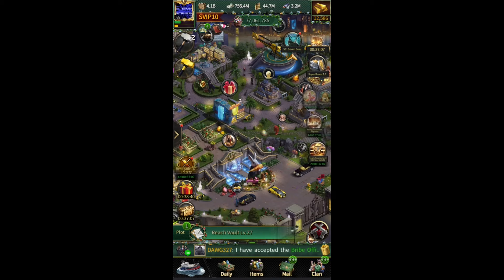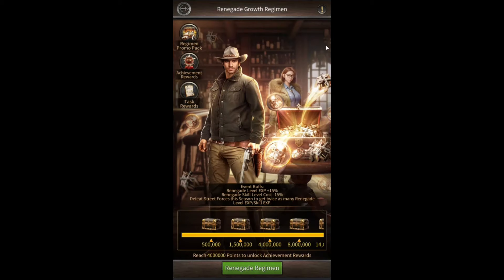In this video, I wanted to talk about the Renegade Growth Regimen event. This event is pretty straightforward. Whenever you use Renegade Experience to level up your Renegades, you'll get a 15% buff. And whenever you upgrade your Renegade skills, their skill cost will be reduced by 15%.